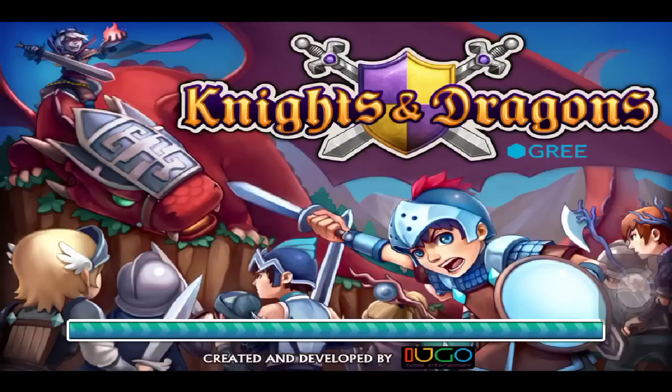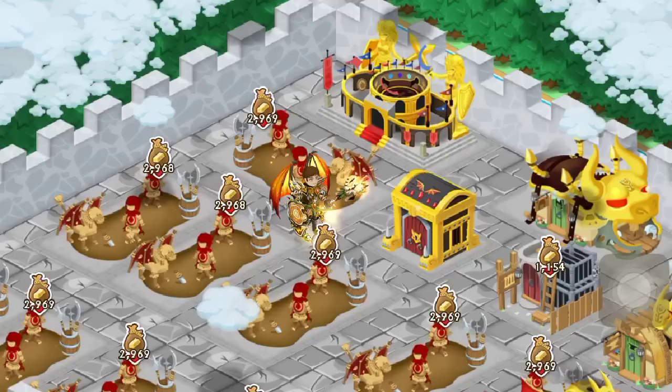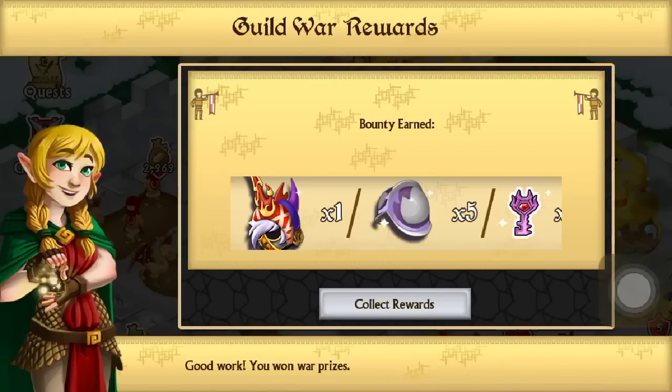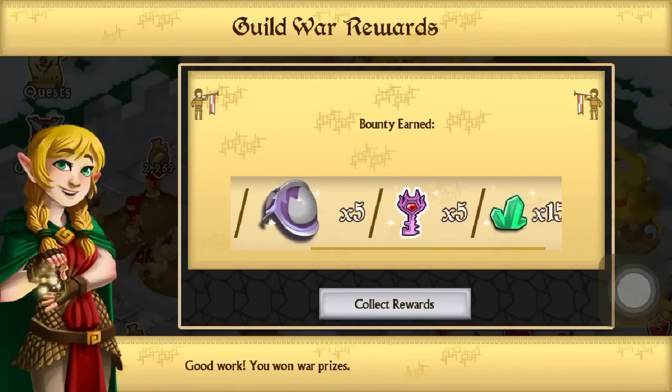Hey everybody, it's Boxy Cactus here with Gold Juggernauts and today we are getting our war recap. Alright, so as you can see it's taking a while to load. Congratulations — here's your reward: it is the Summoner's Garb, normal version, five fusion boost, five.